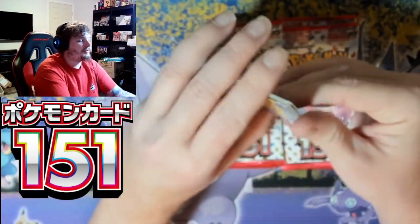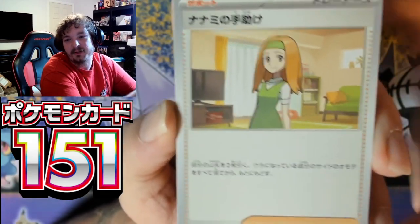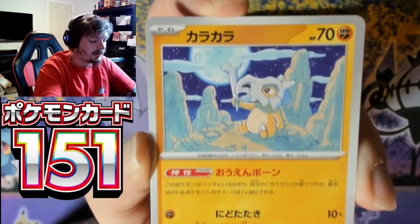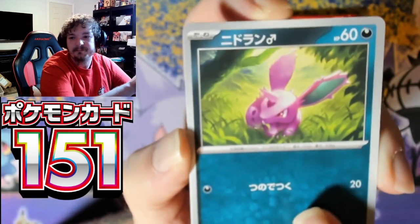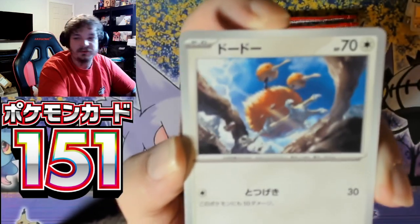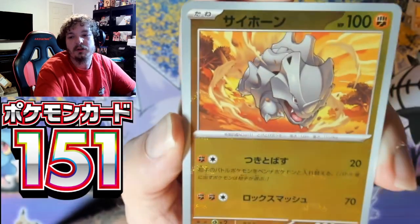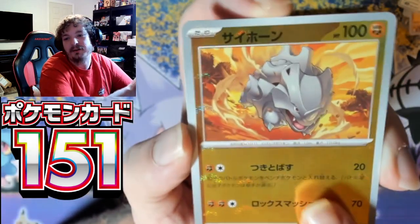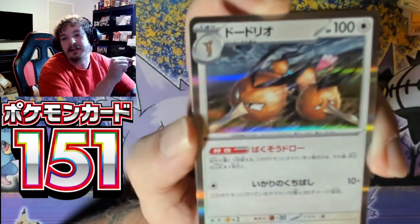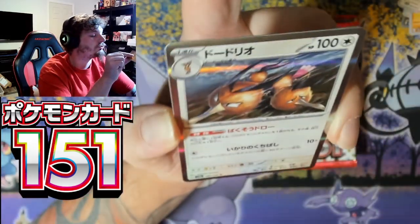There's supposed to be one reverse in here with the master ball print on it, so let's see what we're gonna get. We got the Cubone, Doduo, another Pokeball ride-on, and Dodrio.